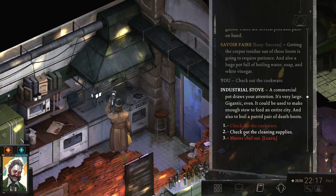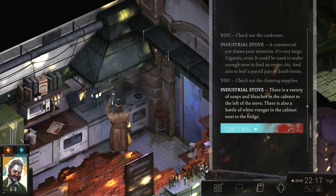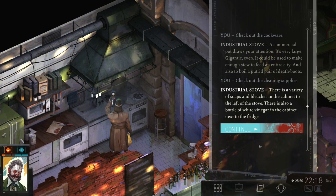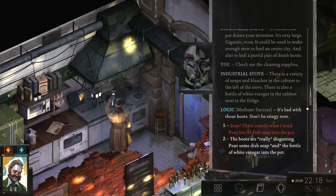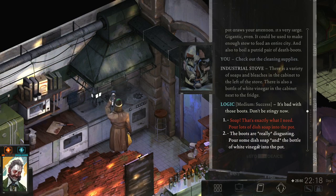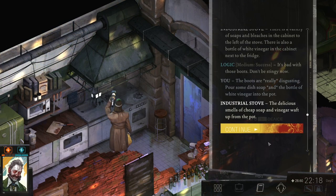I'm gonna murder everyone in here because they're gonna eat from death boots. I'm gonna check the cleaning supplies out. There is a variety of soaps and bleaches in the cabinet to the left of the stove. There is also a bottle of white vinegar in the cabinet next to the fridge. The boots are really disgusting — don't be stingy. Pour some dish soap and the bottle of white vinegar into the pot. The delicious smells of cheap soap and vinegar waft up from the pot.